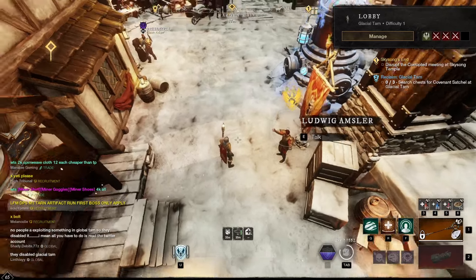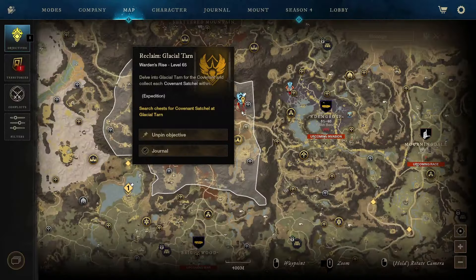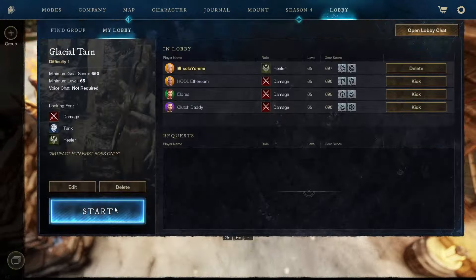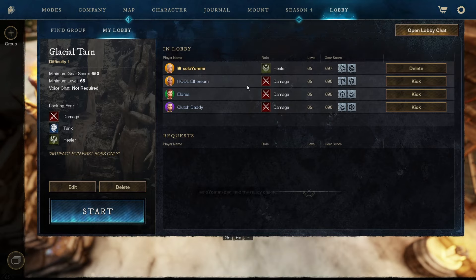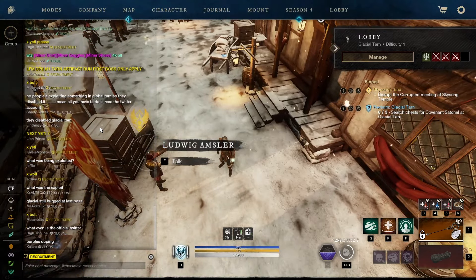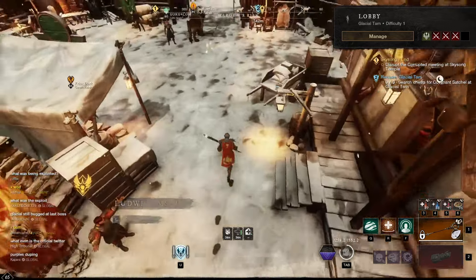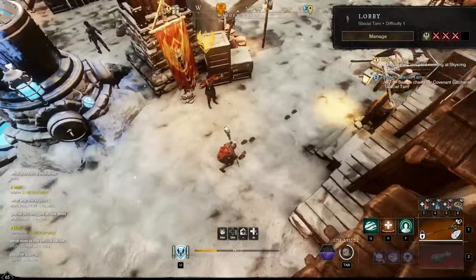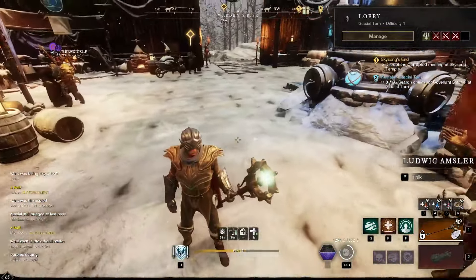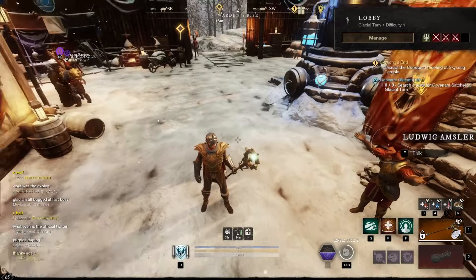Apparently Glacial Tarn just got disabled. People were saying in Global Chat that it got disabled — I can't find group, I can't start it up. There was a Twitter post — something was being exploited. I hope it's not what I'm doing, because the fact that you can get to the first boss in three minutes and kill it for the artifact — that's by design. I surely hope they didn't disable it because of that. That would be a severe oversight if they didn't see this one coming.